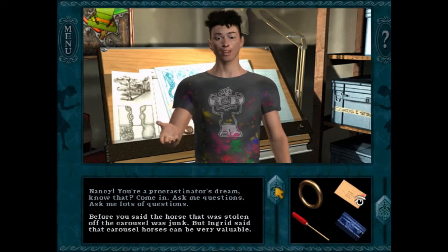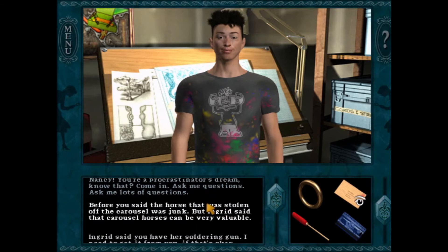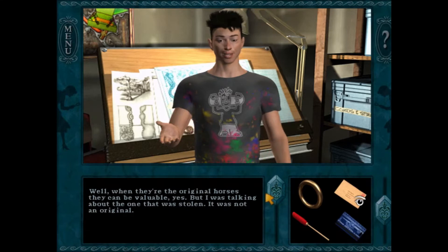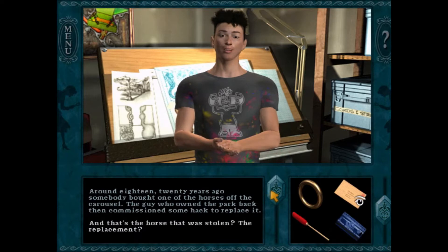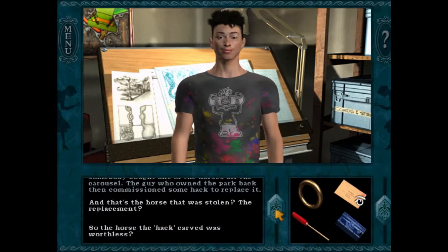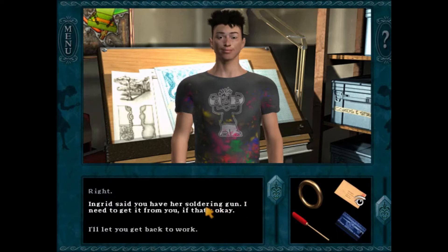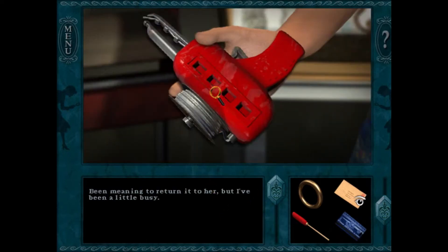Talking to Elliot, who is happy to be distracted from work. The player asks about the stolen carousel horse being described as junk. Elliot clarifies: original carousel horses can be very valuable, but the stolen one was not an original. About 18-20 years ago, someone bought one of the horses off the carousel, and the owner at the time commissioned a replacement - that's the horse that was stolen. Elliot finds this puzzling - who buys just one horse off a still-operating carousel?